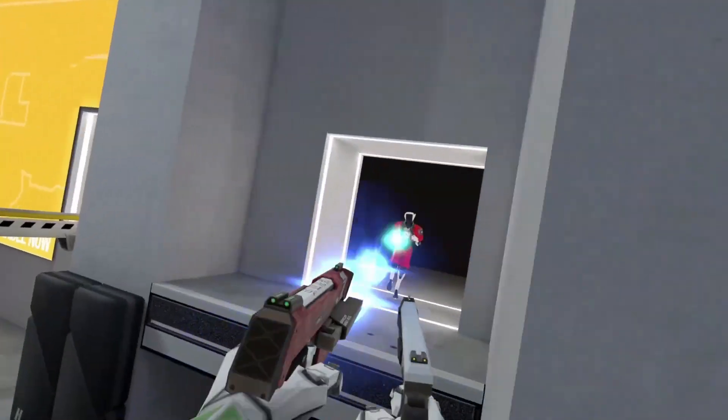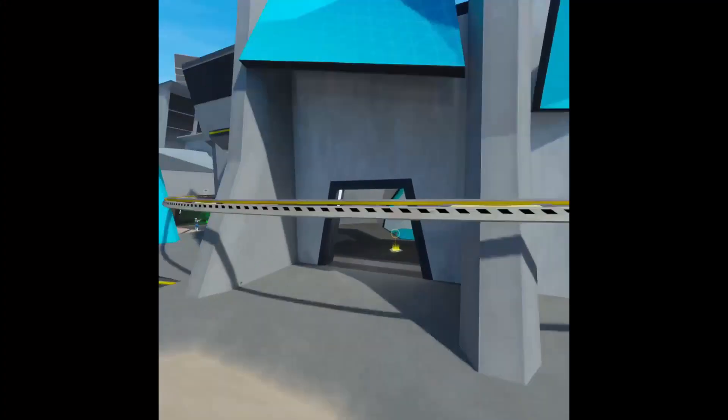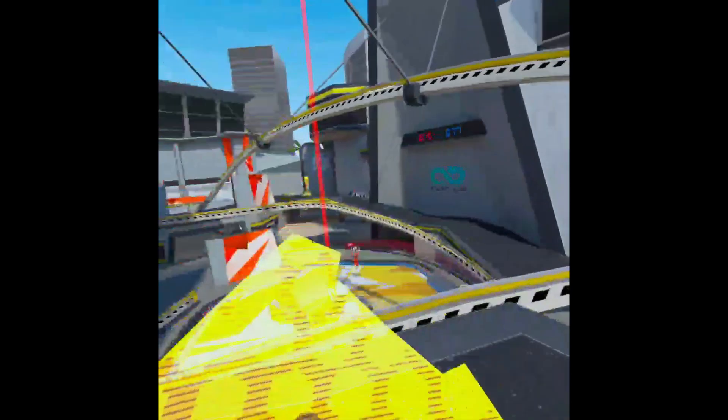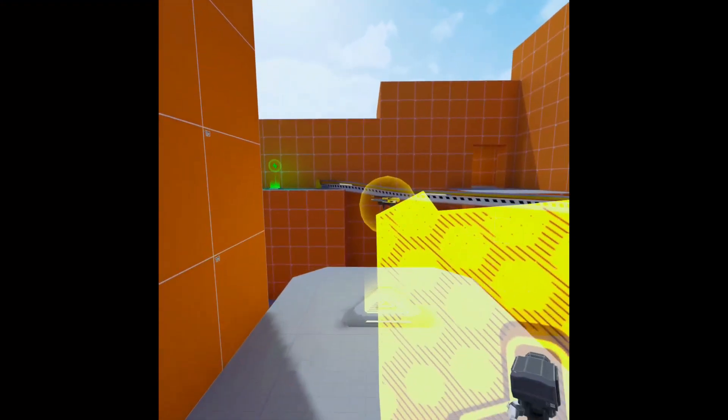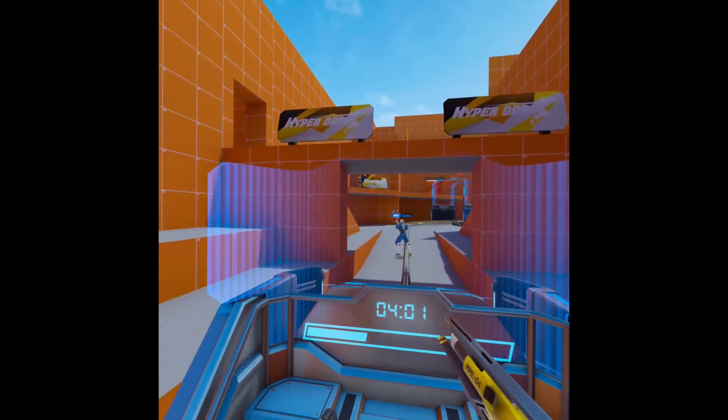You've got your classics like Deathmatch, you've also got Domination where you hold certain points around the map, Control Point where there's one key central point fought over by two teams, and Payload where a vehicle has to travel from one end of the map to the other. It travels when you're stood on top of it, so you have to fight for control — get it across the map first and you win. Some really fun game modes worth checking out.